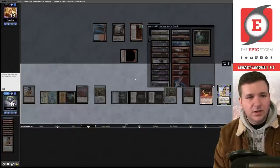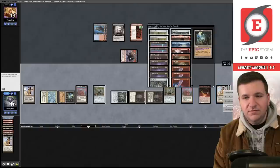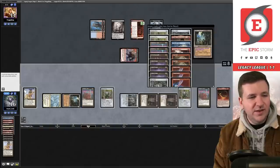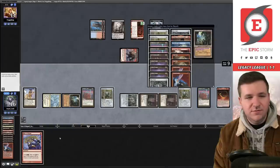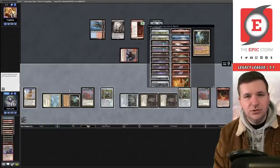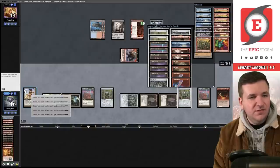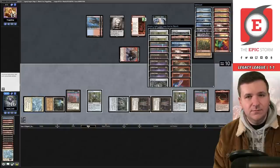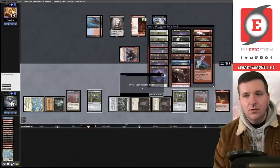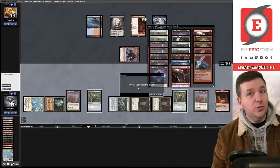We play two Diamonds, make red mana, blue mana, cast Overmaster, discard to Rite of Flame — we hit the Wish! We cast Burning Wish, sacrifice Lion's Eye Diamond, play another Defense Grid, and our opponent concedes. We've won the match — we are now 2-1.